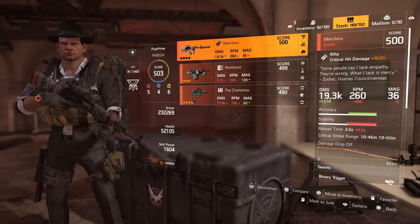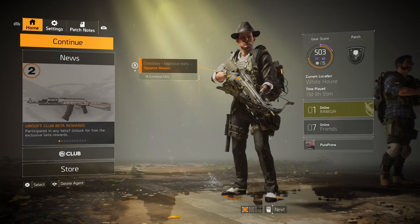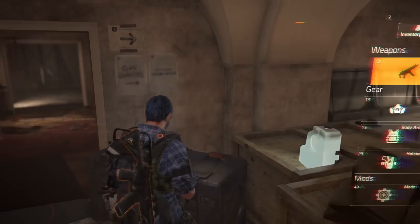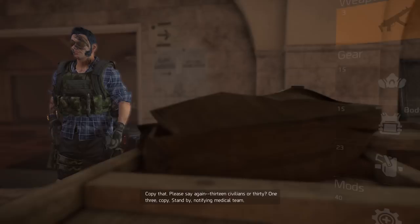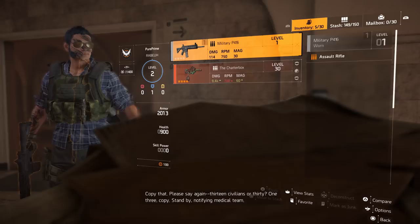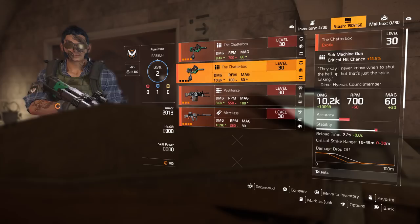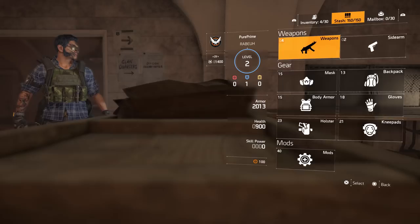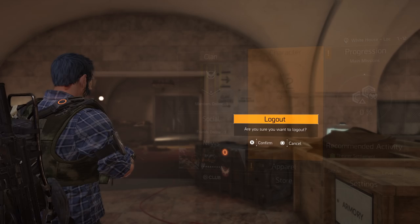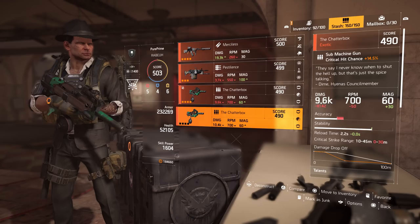Then just log off and go back to your second character. After you're connected, go to your stash and you will see the Chatterbox here. Go to your inventory on your second character, go to weapons, and send your Chatterbox to the stash. Now we have two Chatterboxes right here. Like you see, the talents are pretty much the same — so the only thing you have to look for is the damage. After this, just log off again and go to your main character. Go to the weapons tab and you will see the two Chatterboxes.